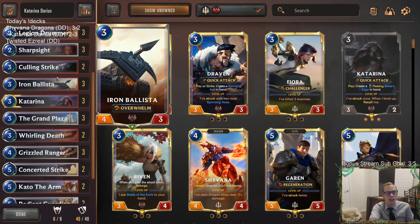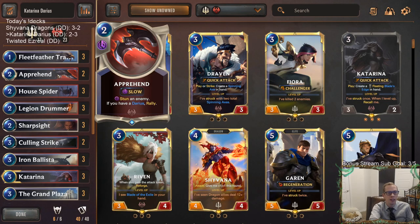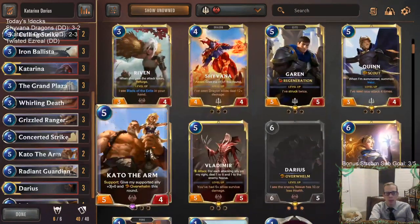With Grand Plaza and this kind of stuff, I wouldn't mind just playing Rallies — Relentless Pursuit instead of Apprehend and maybe one of these champions. Kato didn't look so great either.